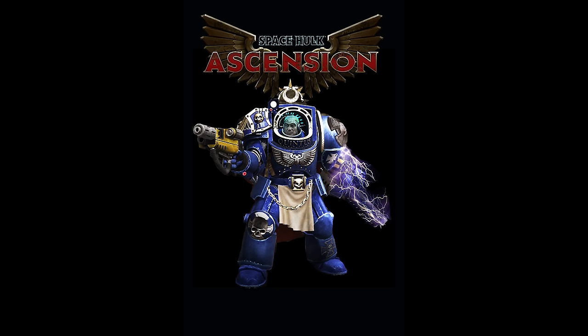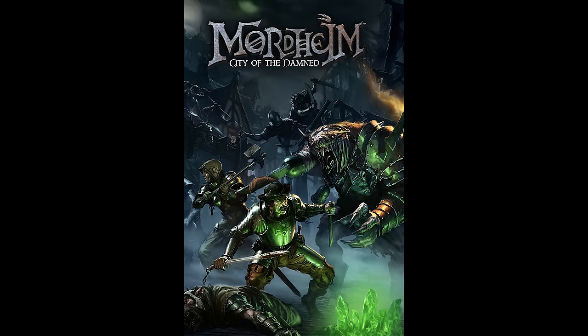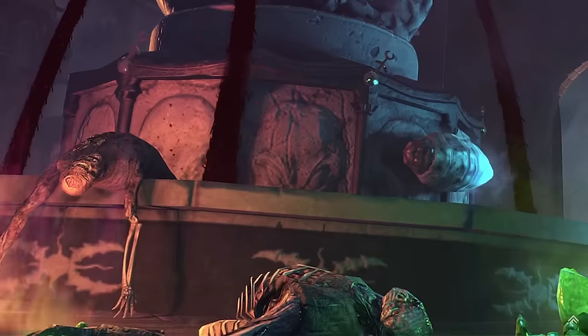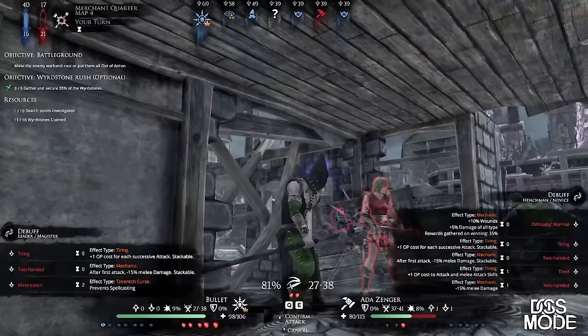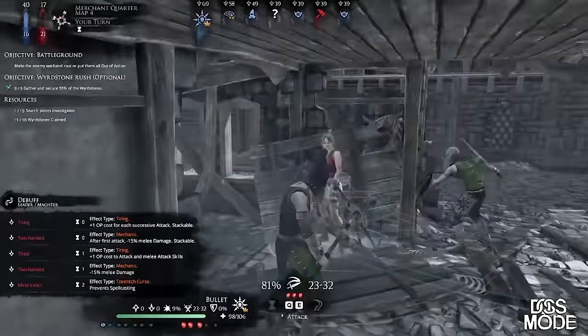More Space Hulk arrived in 2014 by Full Control — another turn-based tactics game, pretty much the same as previous ones except you get a few new chapters and can level up your Terminators. The first interpretation of Mordheim: City of the Damned was released in 2015 by Focus Home Interactive and Rogue Factor. A turn-based tactics game for Windows, PS4 and Xbox One, based on the 1999 tabletop skirmish game, you lead your warband through PvE and PvP missions levelling up as you go. It didn't have the exact same stats but had that Mordheim feel — personally recommended.